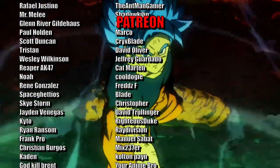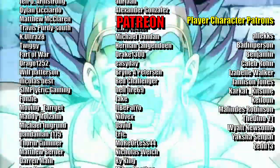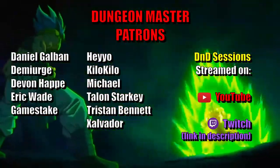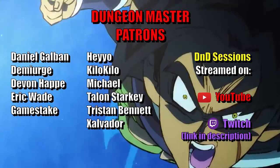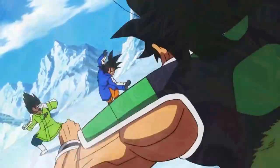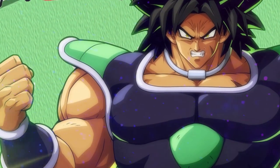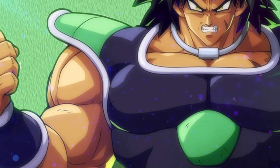Just like all of these incredible people, and especially my Player Character patrons: Alex, Batten Person, Benjamin, Kayla Brone, Isabel Walker, Jameson Jones — which totally sounds like a superhero alter ego — Karkat, Kitsune, Kilon, Melindez Robinson, TheDino21, Wyatt Newsome, Yaksha Senpai, and Zed13. Then going above and beyond all of that are my Dungeon Master level patrons that I actually play D&D with, which I stream right here on YouTube as well as over on Twitch: Daniel Galvan, Demiurge, Devin Happy, Eric Wade, GameStake, Heyo, Kilo Kilo, Michael, Talon Starkey, Tristan Bennett, and Zalvador. If you made it all the way to the end of this video, let me know by hitting that like button, and I'll be here hoping you roll at least three nat 20s in your next D&D session, especially if you want to be a bottomless pit of rage that is insanely hard to kill and just punches your enemies into oblivion as Broly from Dragon Ball Super and Dragon Ball Z in Dungeons & Dragons. We'll see you next time.